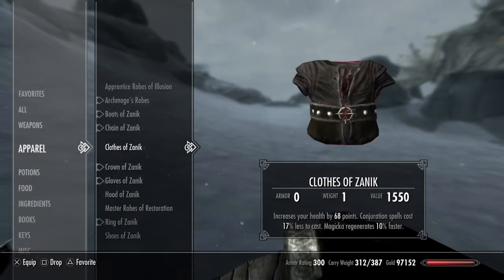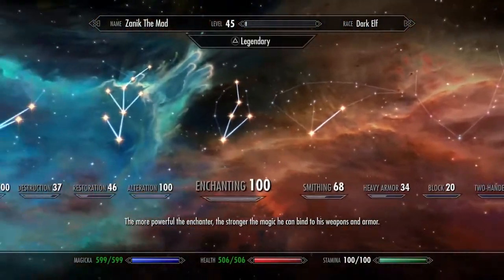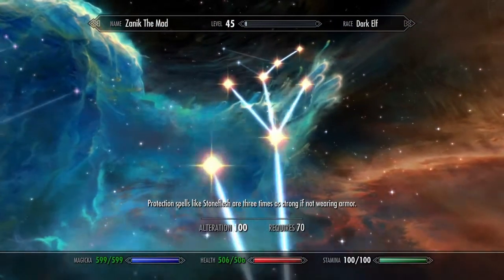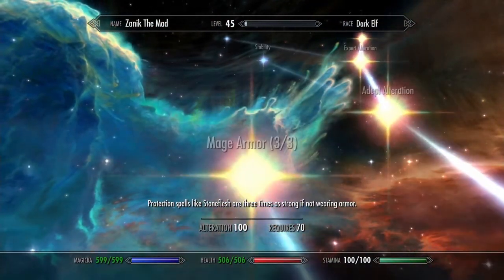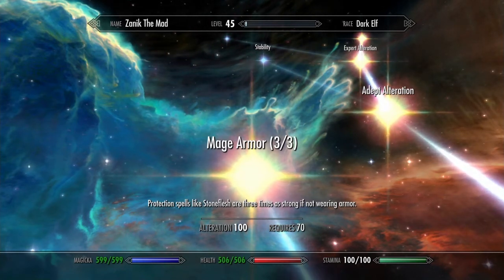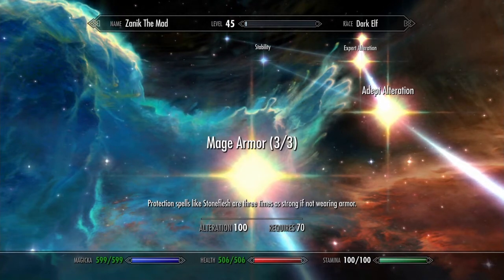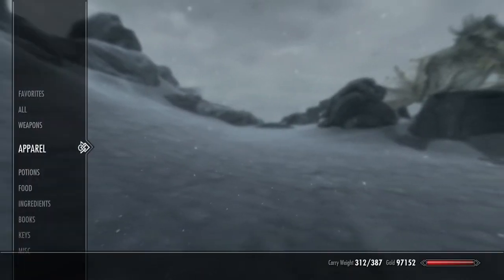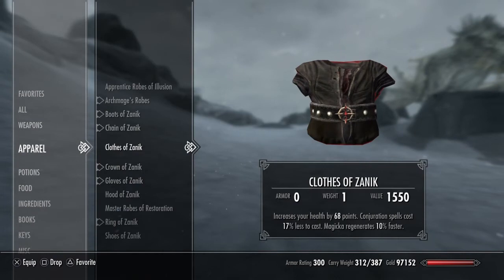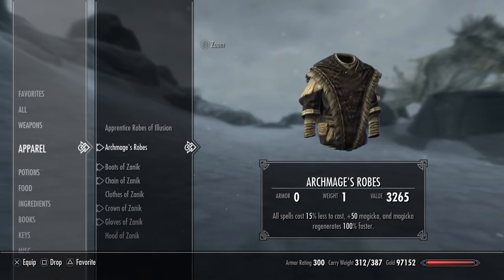I wear no armor at all, because there's an Alteration perk that makes Ebony Flesh and all flesh spells three times as strong if you're not wearing any armor. If I wore armor it would do nothing. With no armor, three times as strong - it equates to about normal armor, and I don't have to carry anything.